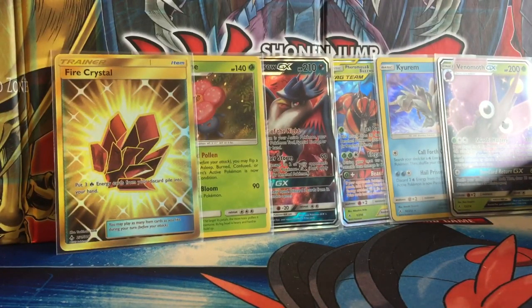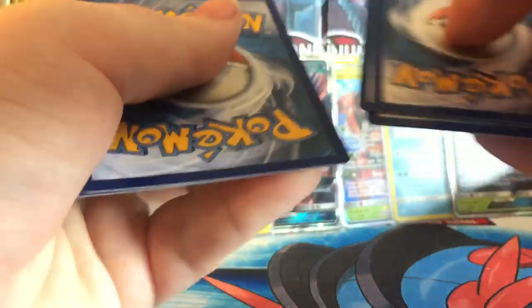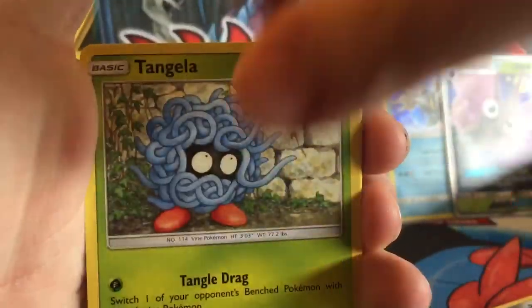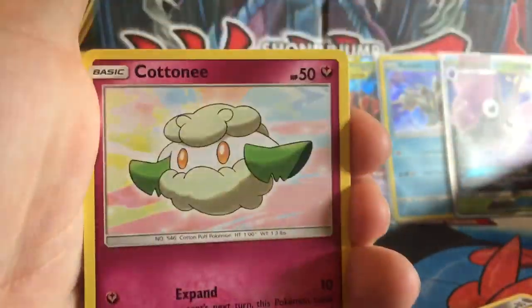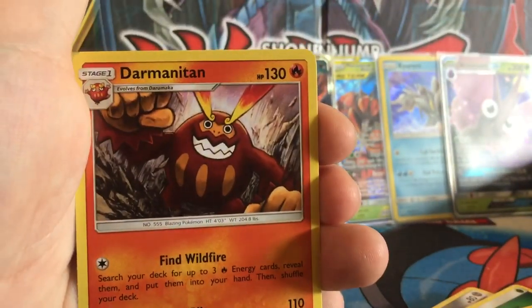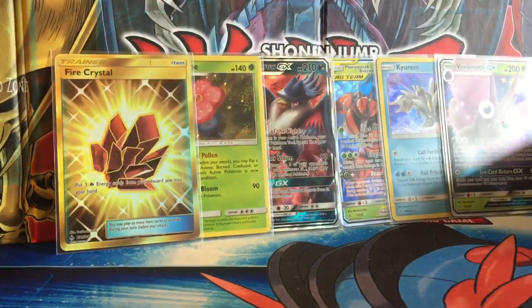This will be a giveaway. One, two, three, four. We have a Leaf Energy, Electromagnetic Radar, Frogadier, B-Springer, Tangela, Oddish, Whipper, Cotney, Venonat, Reverse Rare Clefable, and the Demantitan Regular Rare. Oh, we're struggling here, we're struggling.